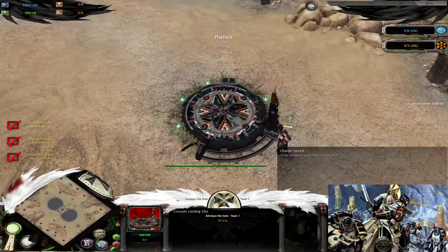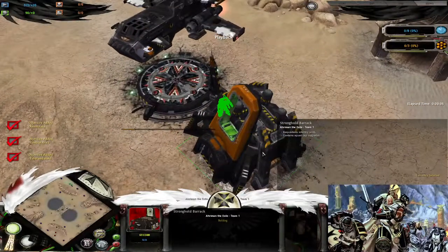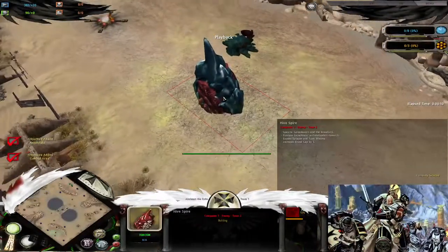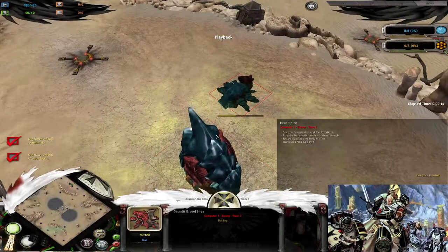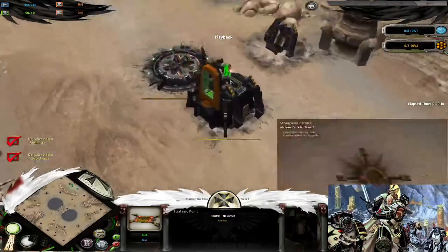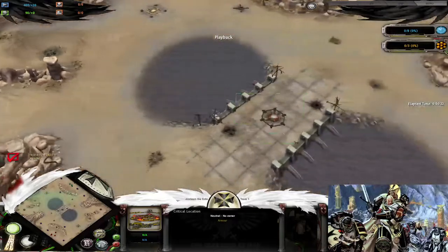Alright, we are in. Starting up with the Techmarine, building Stronghold Brax and Plasma Generator. Our enemy Tyranids going for the Broodhive, going up for some Genestealers. And we can see this beautiful map, Fatah Morga.